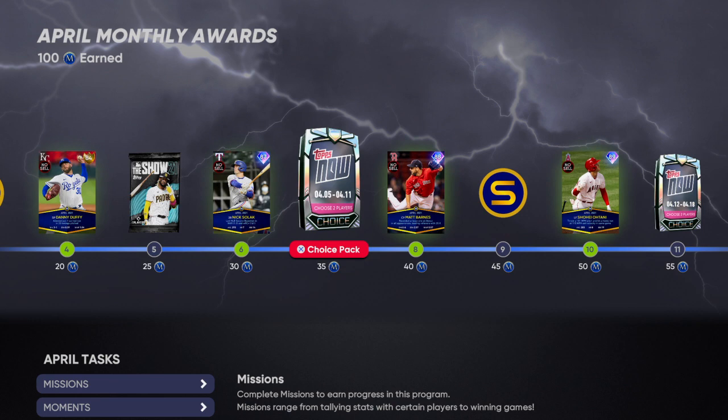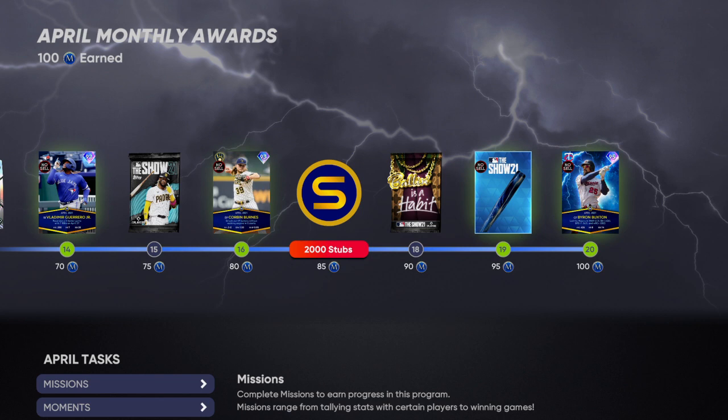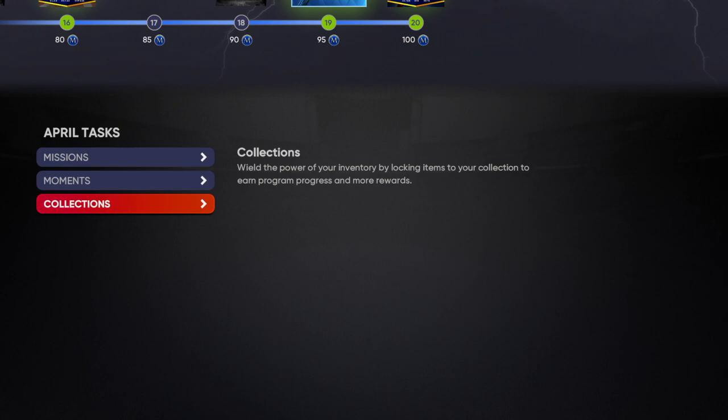If you do all those missions, that will get you the Tops Now pack — Matt Barnes, Shohei Ohtani, Justin Turner, Vladimir Guerrero Jr., Corbin Burns — and if you do all the missions and moments it'll get you just before Byron Buxton.